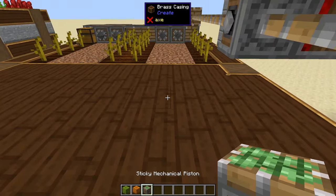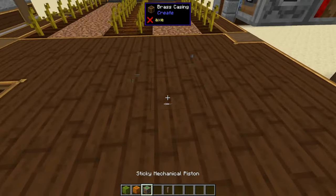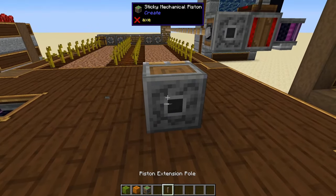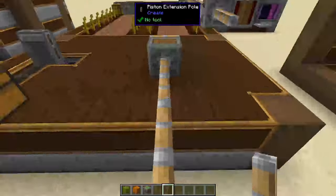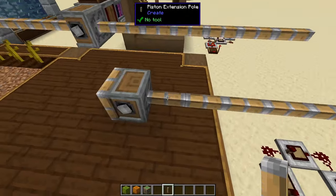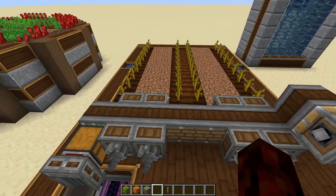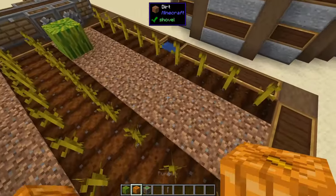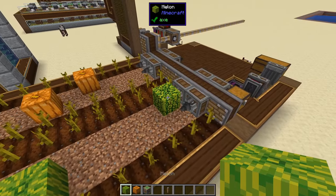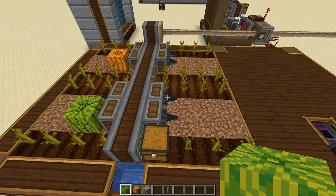To actually place a mechanical piston, you place the piston and then behind it you grab these extension poles. If I wanted to extend this out as much as I want, I can just keep going with these extension poles. For every block of pole you place, it'll extend out that many blocks. So if we were growing some pumpkins and melons here, you can see as it runs into them it does that drill animation and actually collects the resource.